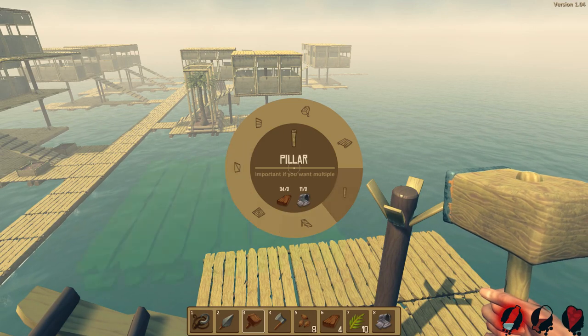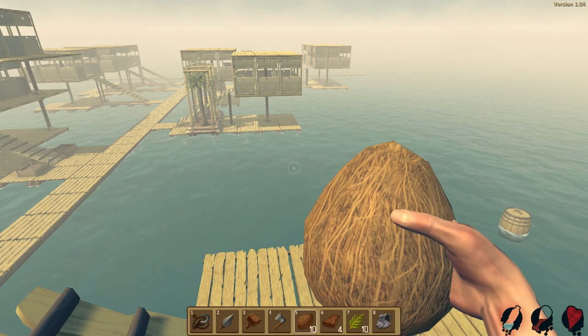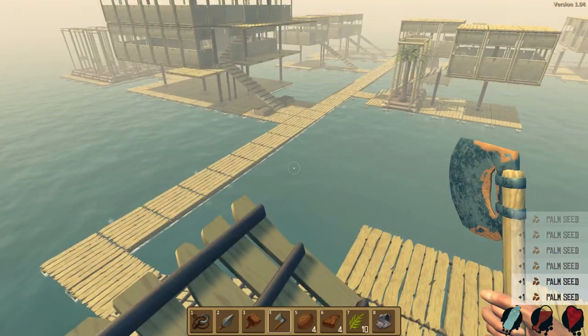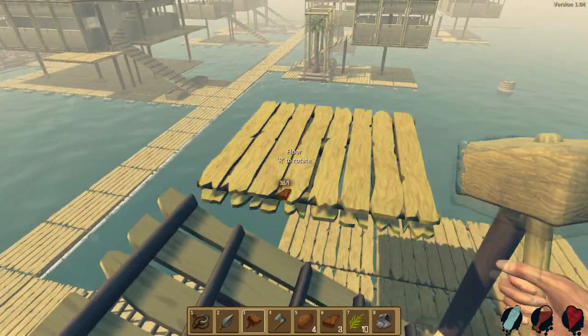Sucky McSucksteen is on the case. We're thirsty, but no problem — I've got coconuts coming out the freaking wazoo. Let's go ahead and make some floors. Not with a hatchet — a hatchet doesn't make floors, a hatchet destroys floors. Make some floors over here.